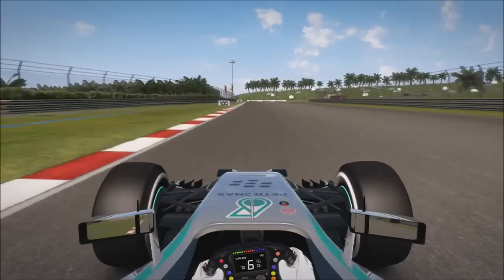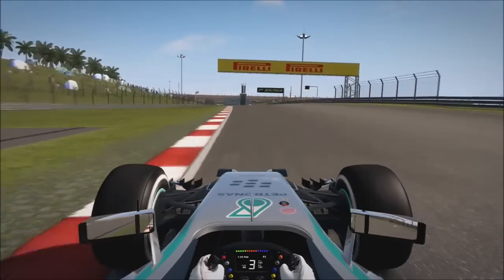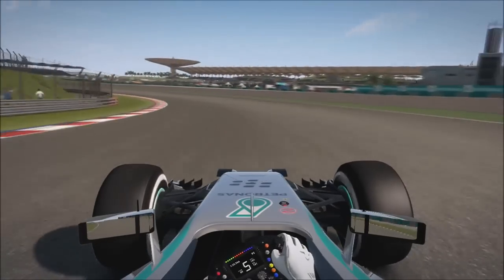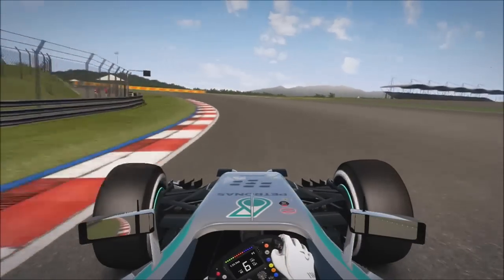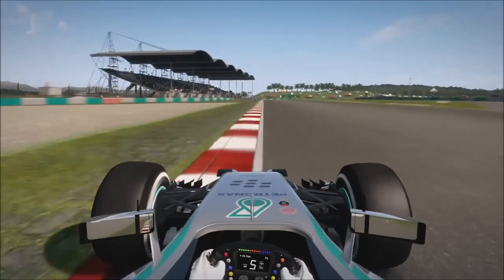For this next section, look for the 100 metre board again. Do a late apex in 2nd gear and try to avoid hitting the kerb on the entry and exit. Take a nice wide line in, hold it in 6th gear. As the kerb ends on the left, shift down into 5th gear — that will help you go through the right. Use the kerb on the exit.